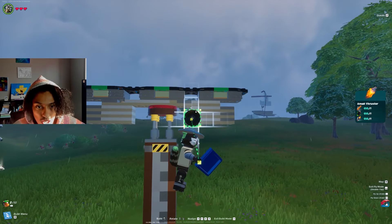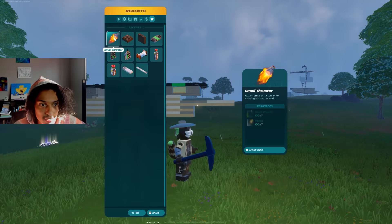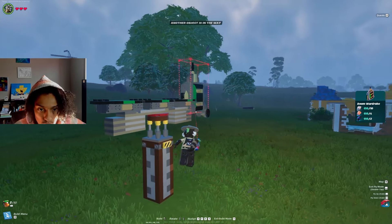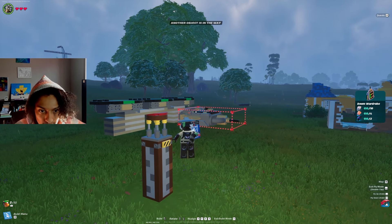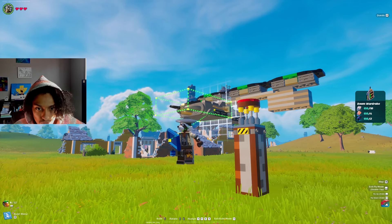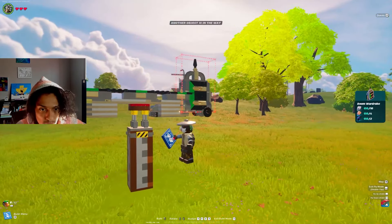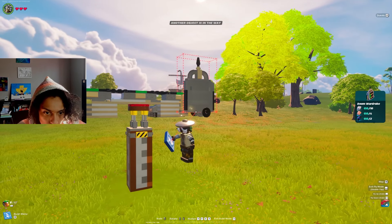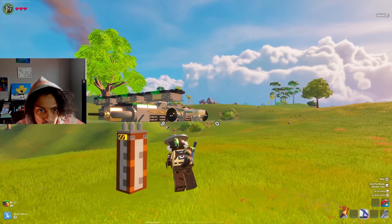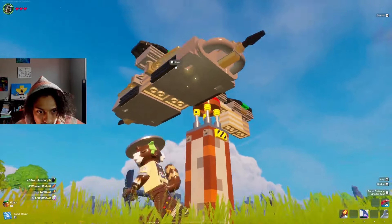I've got to get a thruster on here so that I can place the Wardrobe piece. I'll go ahead and add a floor piece onto the end, and that's where I'll put my thruster. I'm going to grab that Doom Wardrobe and place it until it's facing right side up. I'm going to readjust this one on this side because I want the wardrobe to hang over by a stud on the inside. I'll destroy this side and replace it so it hangs off by a stud on both sides of that 6x2.